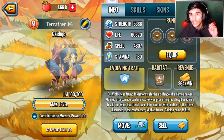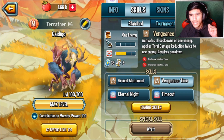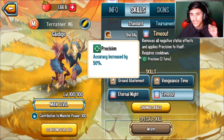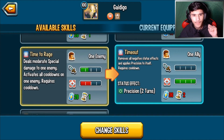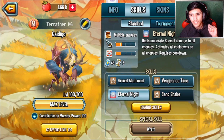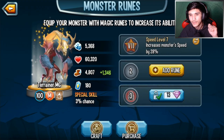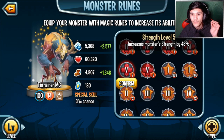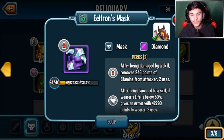Strength is 5368, Life is 60,320, Speed is 4807, Stamina is 180. So he just does some damage, applies total damage reduction, activates cooldown, and removes some stuff. I feel like I should change the timeout skill to something better — a skill that does damage, I'll go with that one. I'll give him one speed rune since he's a mythic. Strength level five. I'm also going to give him some relics — he'll be very useful with relics.